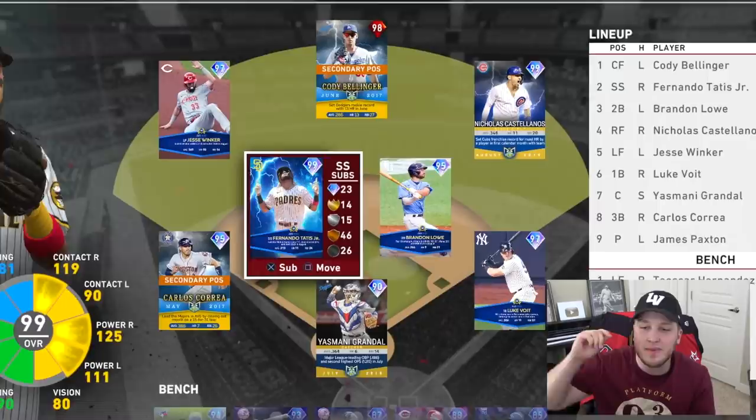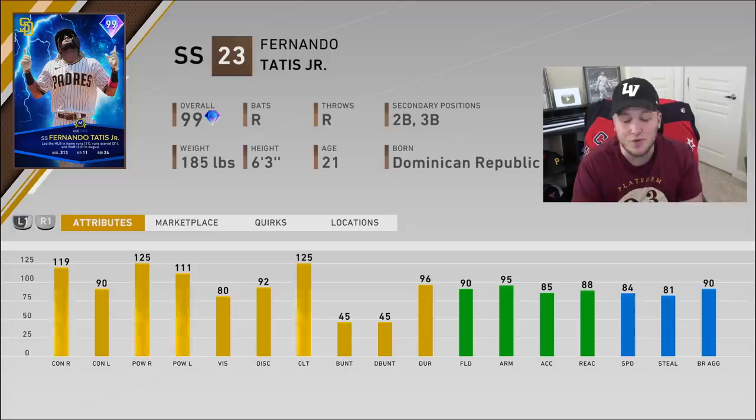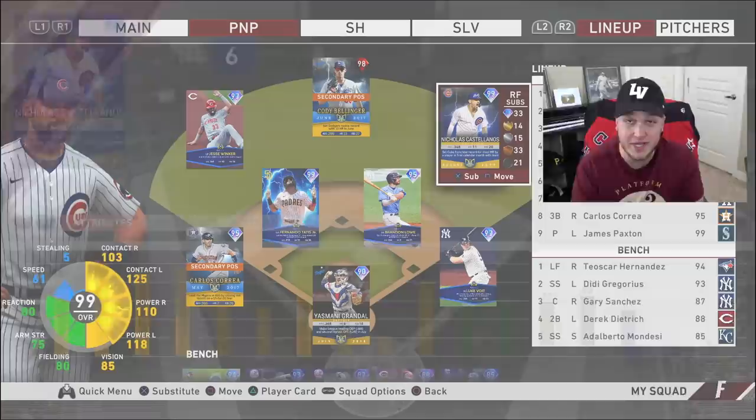The Player of the Month squad is officially here and it is going to be led by 99s. The brand new 99 overall Player of the Month Lightning Fernando Tatis — you guys can see all of his stats, he is absolutely insane. If you put him at second base, he actually becomes the best second baseman in the game over Rogers Hornsby. And 99 Nicholas Castellanos has one of the best offensive cards and swings in the entire game.